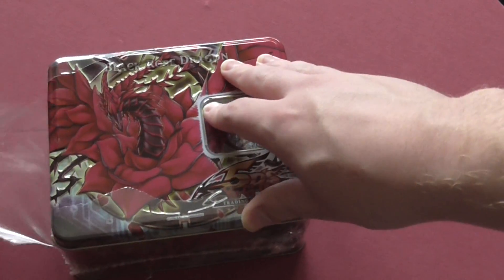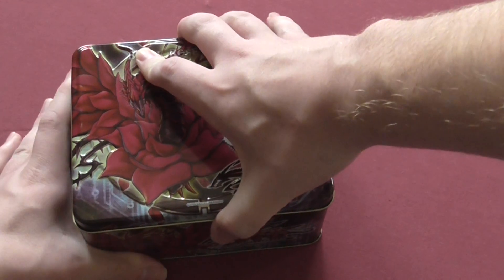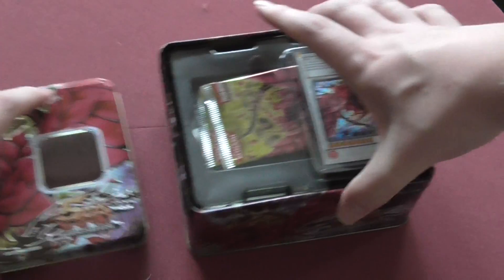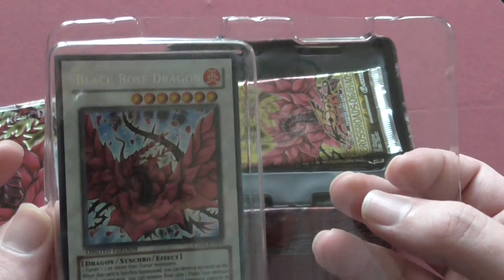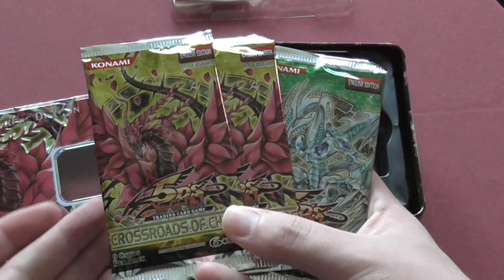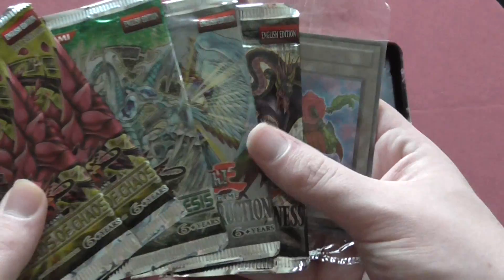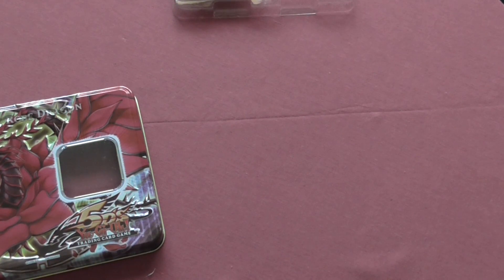Now if I open the tin without making it fall off the table — my arm's kind of in the way — but there's the Black Rose. For some reason she's upside down but we'll leave her for now. Inside we have: two Crossroads of Chaos, one Jewelist Genesis, one Light of Destruction, one Phantom Darkness, and an extra pack. We'll start with the extra pack.